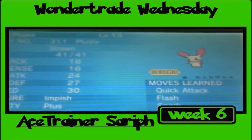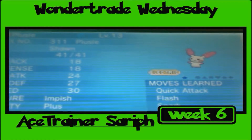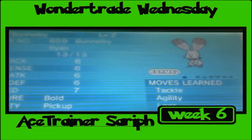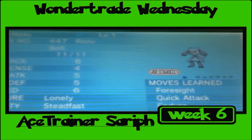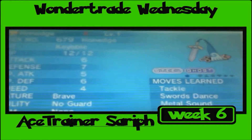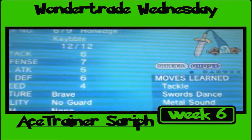Okay guys, so I decided to do the rest of the trades off camera to try to save some time — it didn't really work. There were some technical difficulties; the first video doesn't sound the best, something's wrong with the quality there, but I'm going to figure that out. Until then, this week's Wonder Trade Wednesday results: we got an Impish Plusle with the Plus ability, a Bold Bunnelby, a Lonely Riolu.